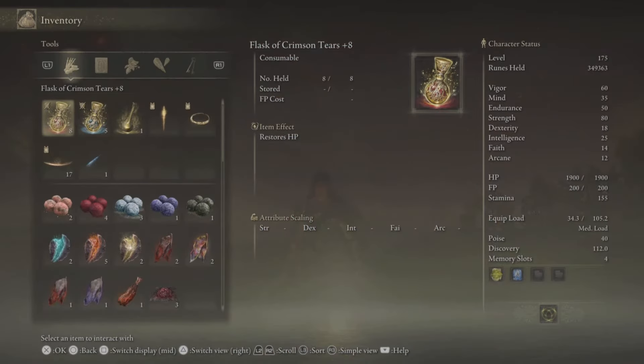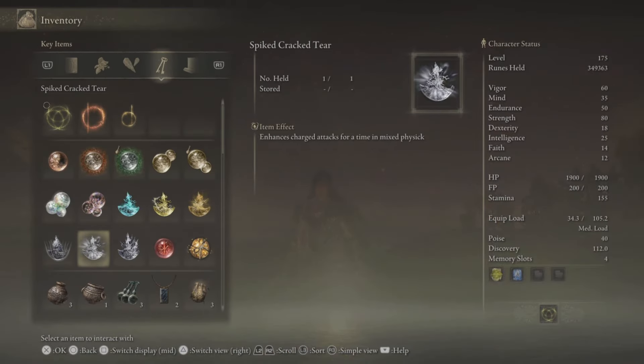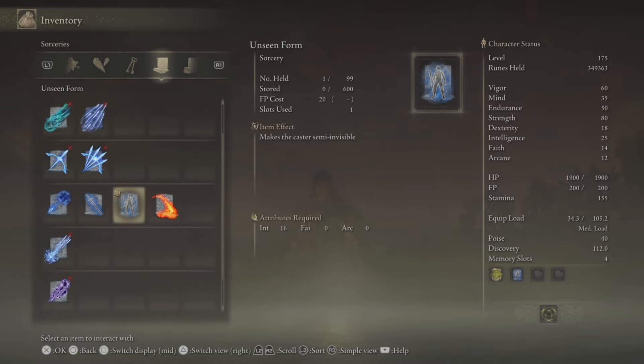And what is the next one? Well, we are using a monster sorcery. It's called the Unseen Form.